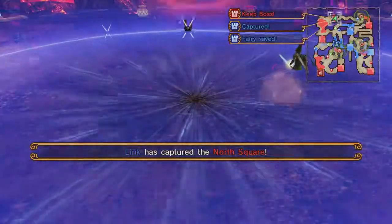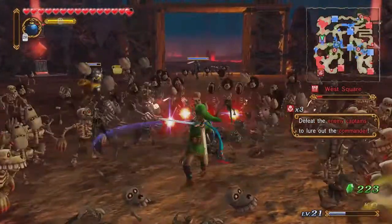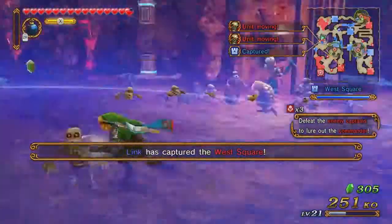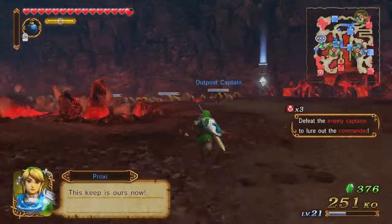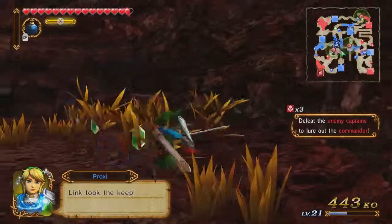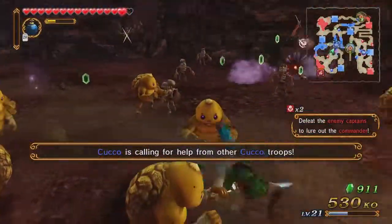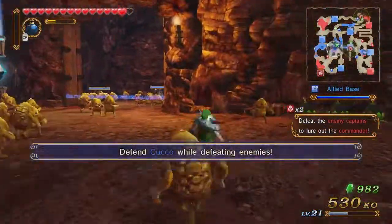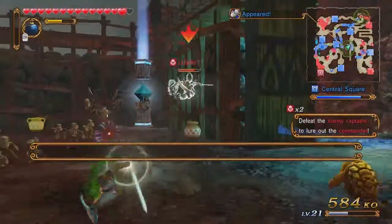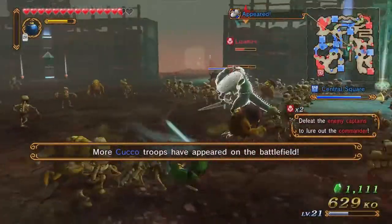I'm going to take the Ferry Keep starting off. That move is actually pretty useful for mowing down lesser enemies. Another keep captured — let's keep moving south. There's a couple of raid captains and one of the enemy captains inside our own base. This Cucco is friendly, so don't worry about it wanting to peck your eyes out. To get more Cuccos to appear you have to keep defeating enemies, and with the enemy density right now, that's going to be very easy.